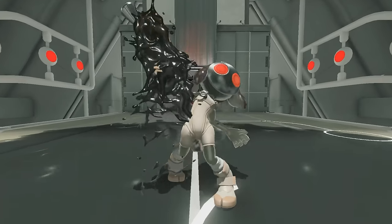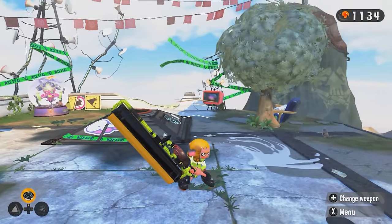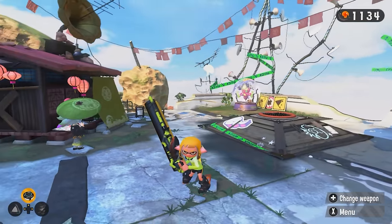On the robot Inkling boss fight, the Inkling you fight is actually a replica of your Splatoon 2 Agent 4, using the data from your Splatoon 2 save to apply the same hairstyle.